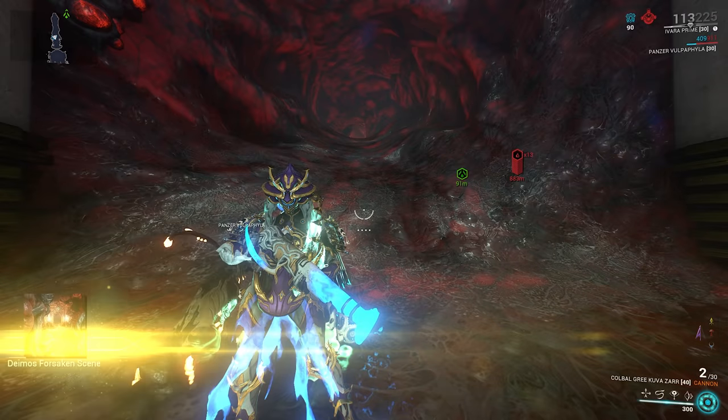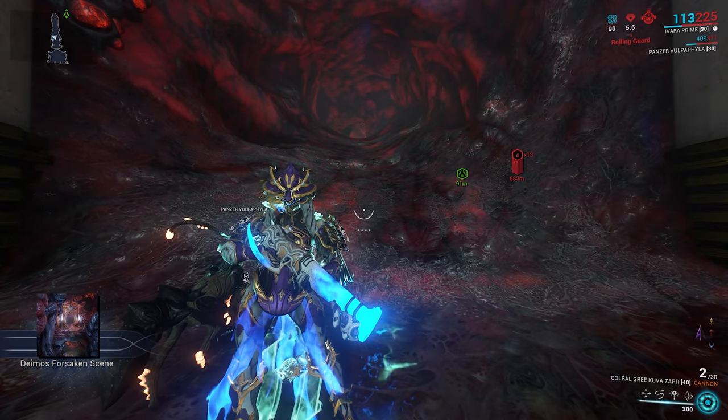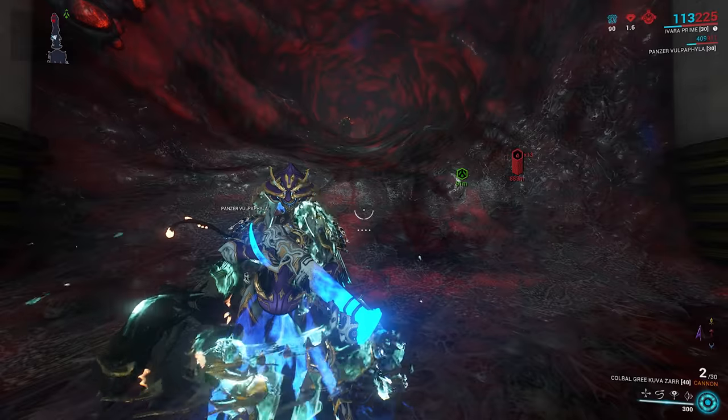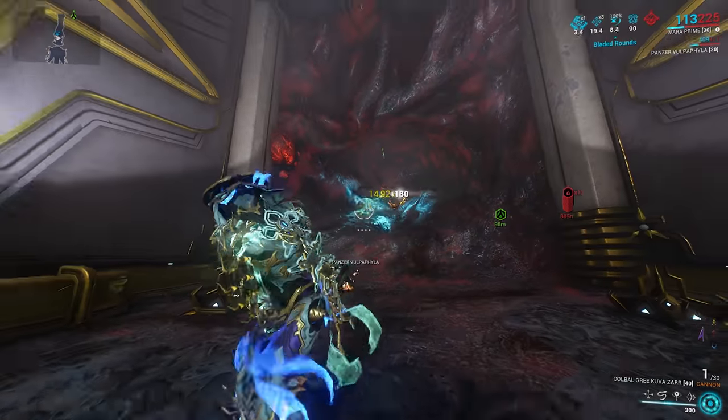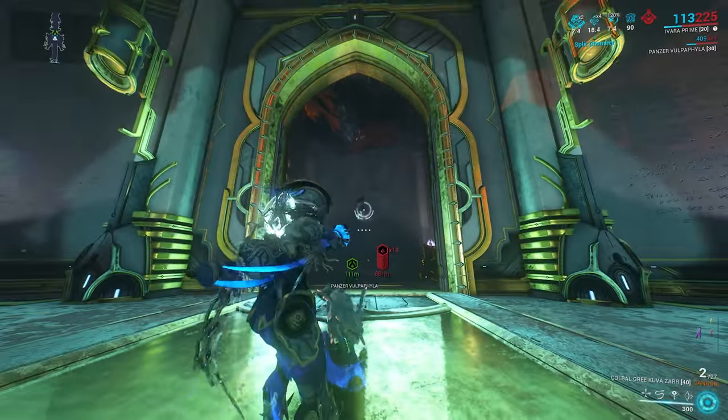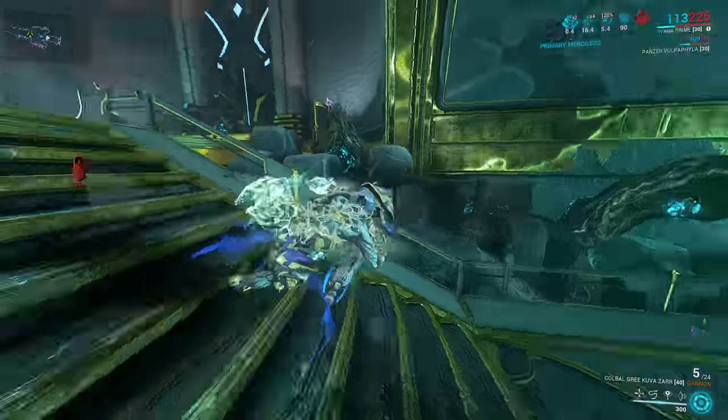While you're in these Isolation Vaults, keep your eyes peeled for a resource called Scintillant — it kind of just floats around. If you see any of that, go ahead and pick it up, because you need some of that to go ahead and craft your Necramech.